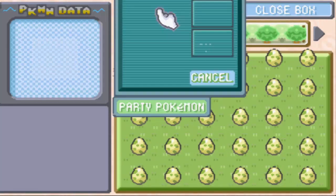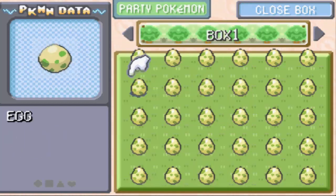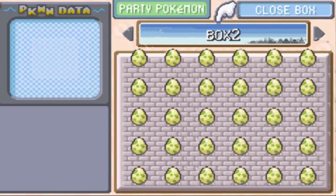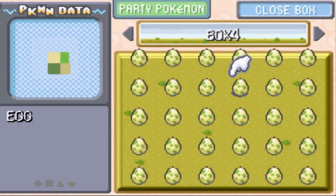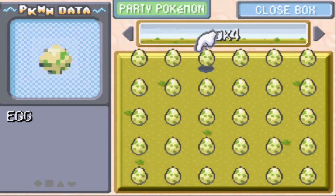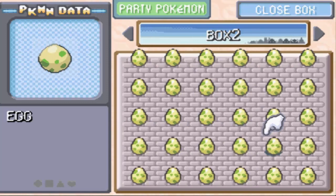So we got here and we have A the Bulbasaur. We've got to choose any egg out of these four to switch with A, and then we will hatch that egg and bring it up to level 5, because that's what level A is. So let's go with this egg.